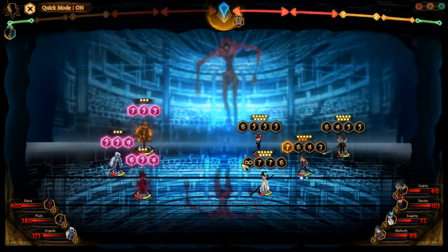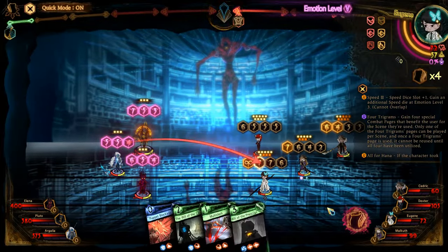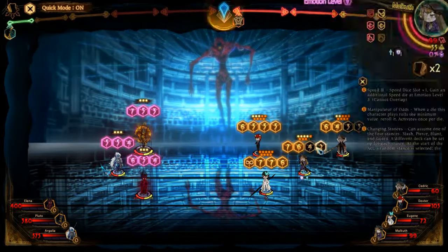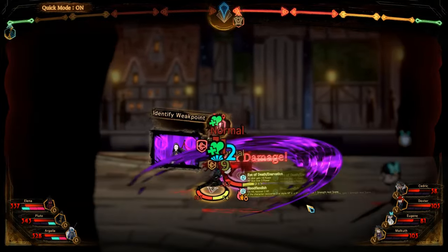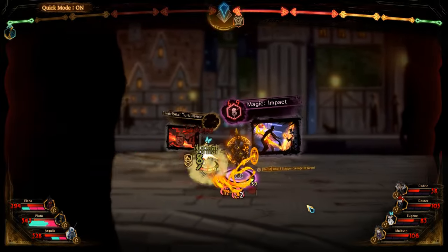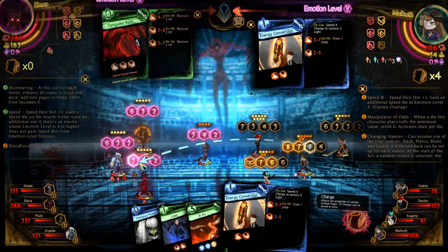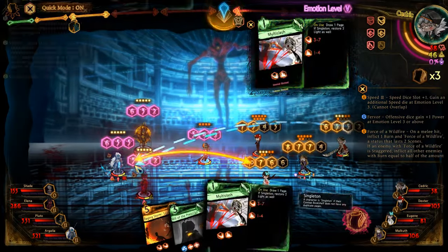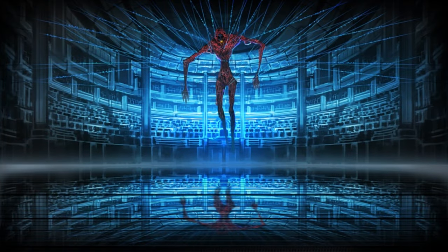In this last act, I like to focus down Elna first, then Pluto, then Argalia. Elna has a lot of sustain but lacks defensive dice so you can nuke her down fairly quickly. The shade shouldn't be too much of a problem; don't send too many pages its way since it'll die on its own once you kill Pluto. If you do end up losing during any stage, it's fine because you have 5 floors to beat this reception, which is a pretty crazy amount. In the next video, we'll be finishing the game and going over the final rewards we get from this gauntlet. I'll see you soon, and as always, thank you for watching.